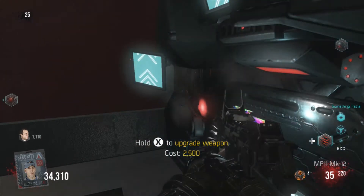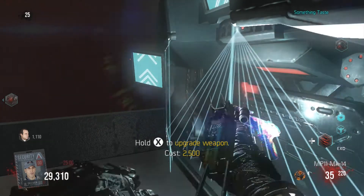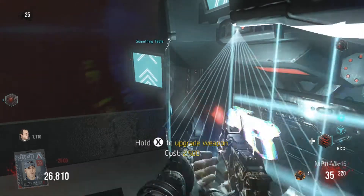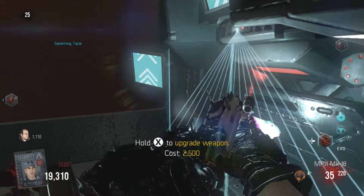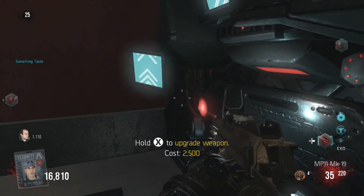When you fully upgrade this thing you get three attachments: the red dot sight, rapid fire, and the laser sight. Personally I think this is a great combination because it allows you to be really accurate, spray a giant crowd of zombies, and shoot a ton of bullets in a short amount of time.